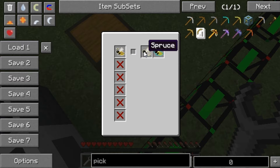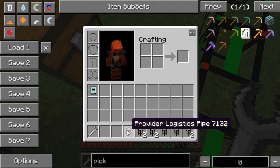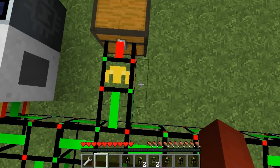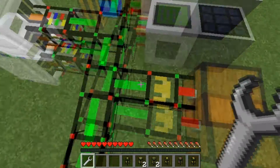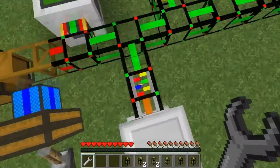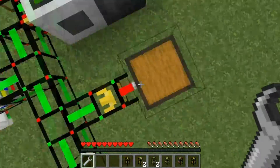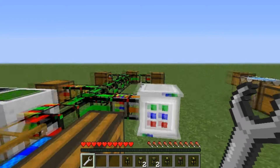We have extra bees in here, so let's set this up. We're going to put the bee sink there and set it to princesses. The bee analyzer logistics pipe will automatically default any unanalyzed bees into it to get analyzed, and then they'll pop back out into the network to find a place. This bee sink will automatically supply bees of this variety. I've got some items along with some bees, and the chests down there are still set up, so let's turn it on and see what happens.